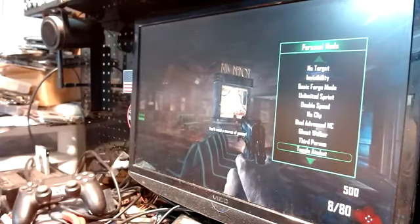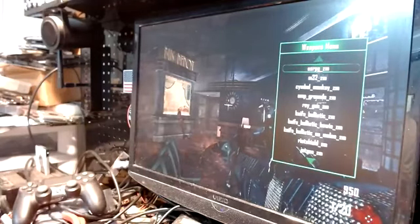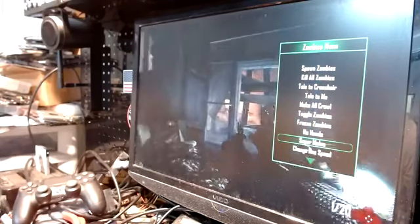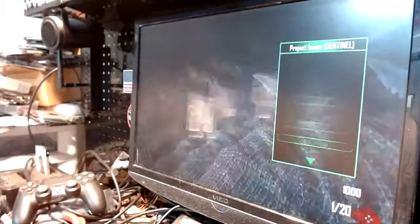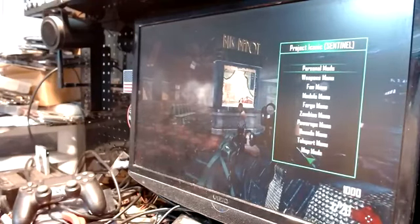X to select. Turn on God Mode, Infinite Ammo, Double Speed, No Clip, Lights Out. Toggle the aimbot. Hold Left Trigger and push Right Thumbstick to exit, go to the Weapons Menu, select the RPG — it's fully automatic and auto-targets zombies. The Zombies Menu lets you spawn or kill zombies, and there's a Fun Menu, Models Menu, Power-Ups Menu, Rounds Menu, Teleport Menu, Players Menu, and Map Mods. Pretty much everything you need for zombies.